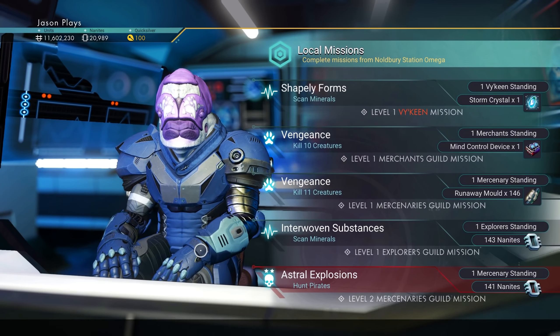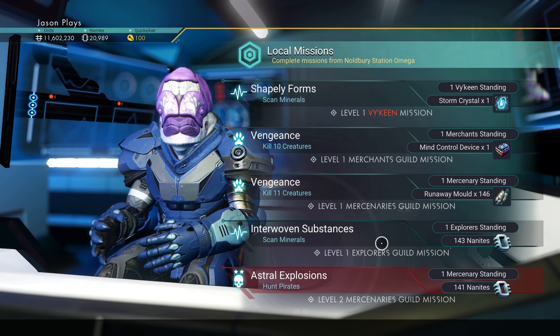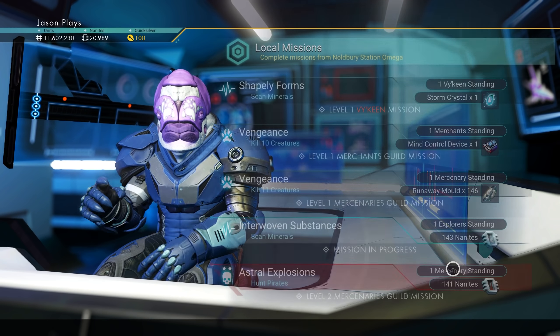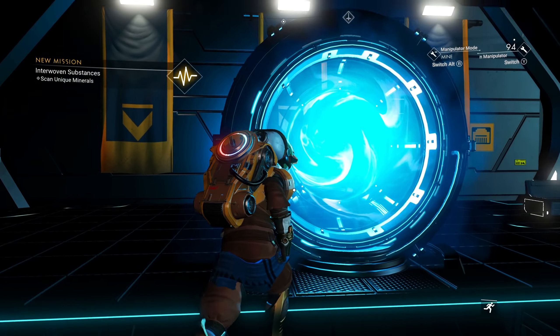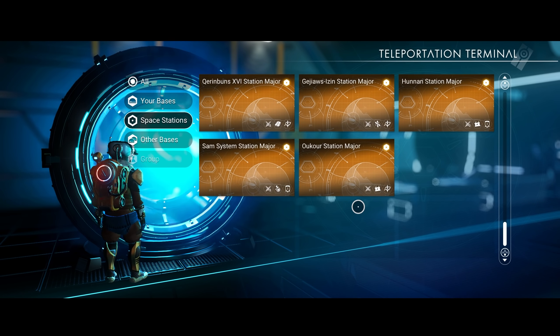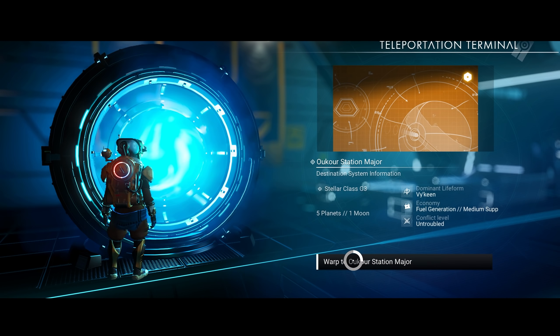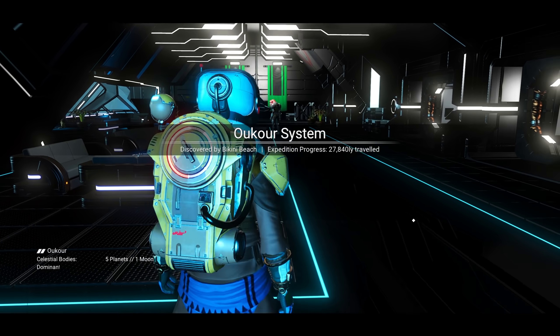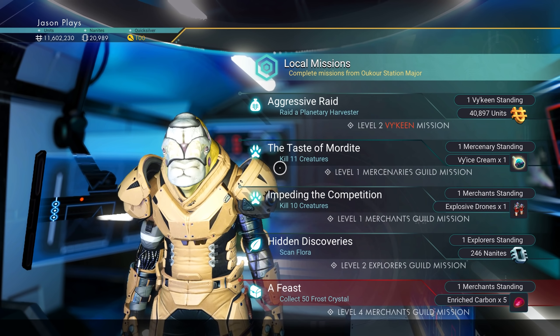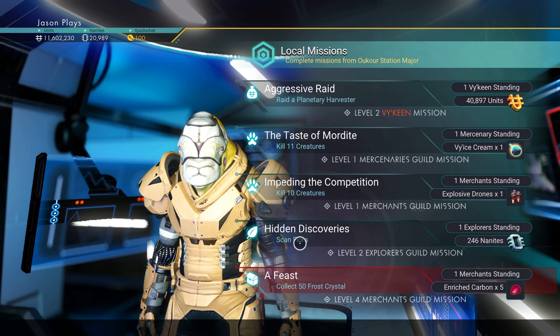I like the scan minerals mission because you can get all the mineral scans done on one planet. The downside is it marks a specific planet, so if you keep teleporting to different stations you'll end up way far away from that initial scanning planet. You want to make sure the last scan minerals mission you accept is the most recent one, so the marked planet is close by.